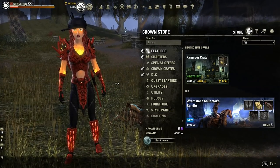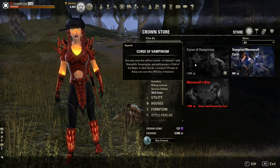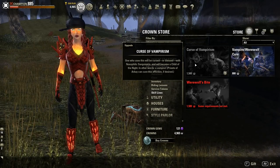You can also purchase the Vampire Skill Line from the Crown Store for 1500 crowns. If you purchase it from the Crown Store, you won't have to do the quest.